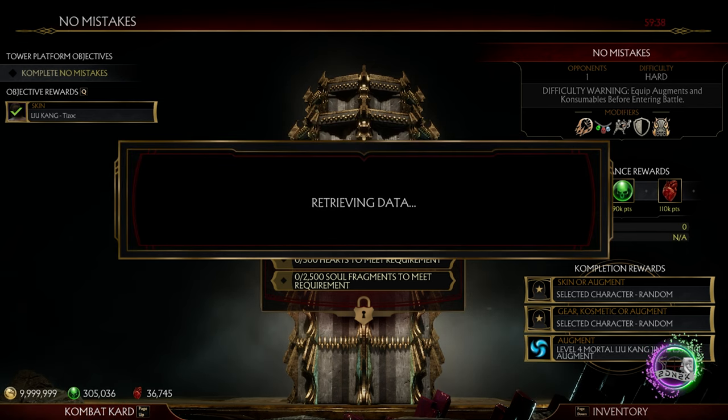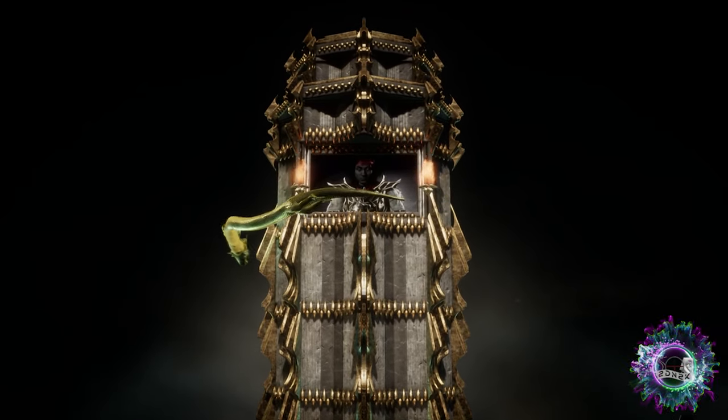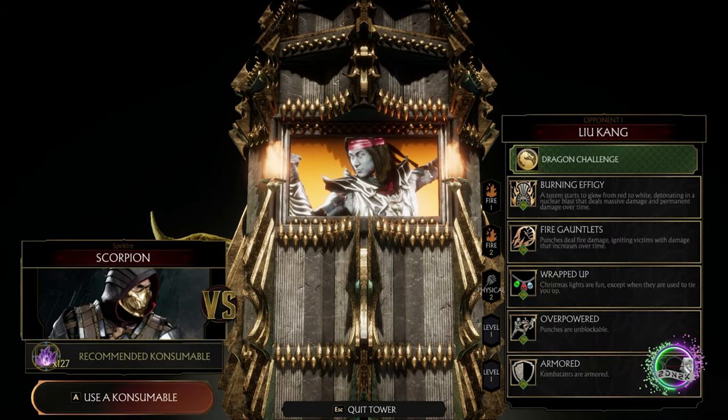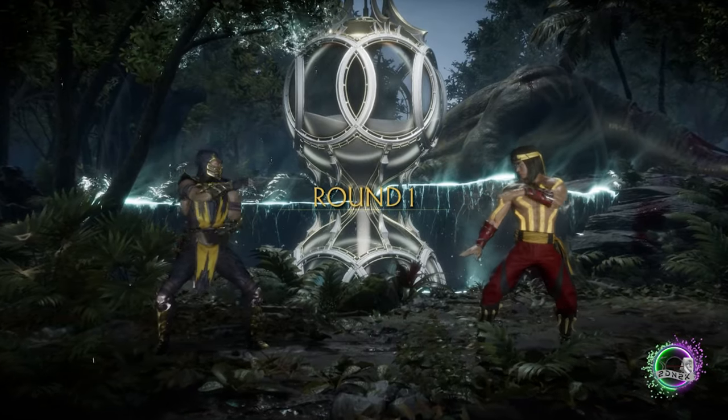You also need to have some pretty good augments on the character that you intend to use, because the fight can be a little tough. As you can see here, there are a lot of modifiers, so you might even want to use some consumables. Let's check out the fight.